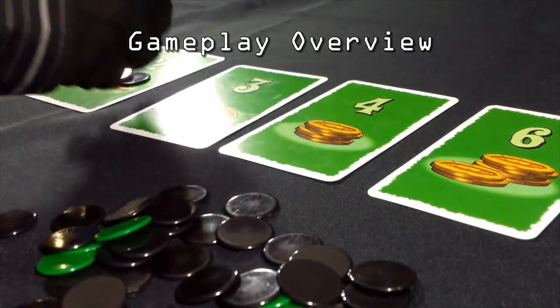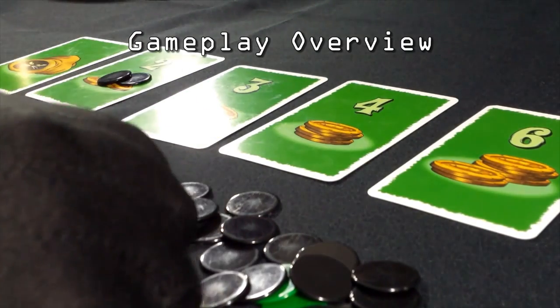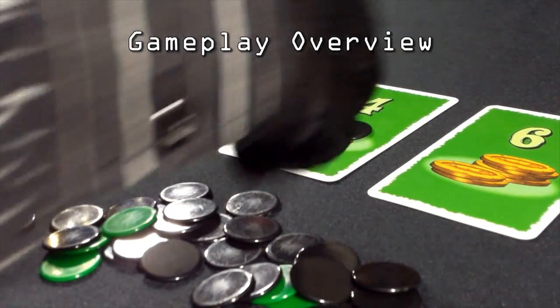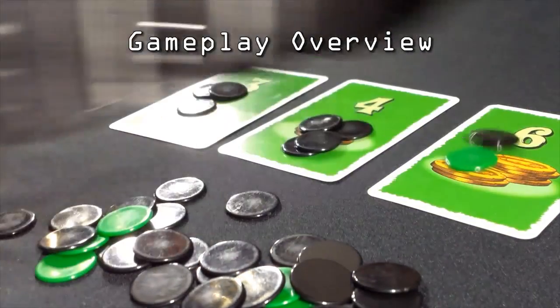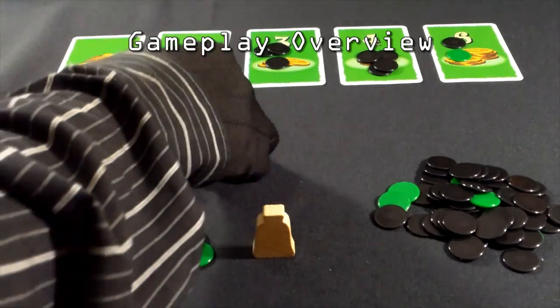Since this is a blind auction game, you either bid or pass. If you pass, then collect the mice chips on the lowest value cards, and you are out of the current round. Once a player passes, a card is revealed which gives the players who are still in a bit more information of what's in the sack. Before each auction, in turn order, each player selects a card and puts it face down under a mouse card.